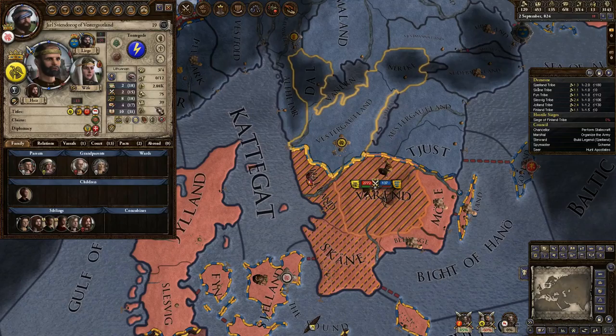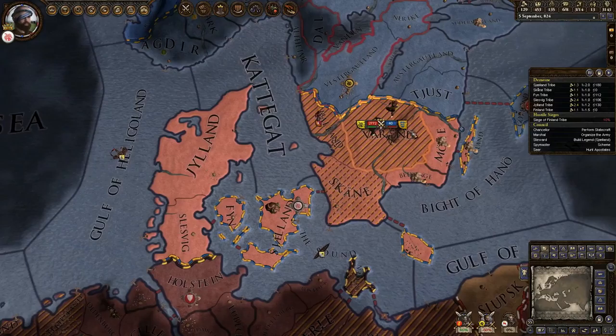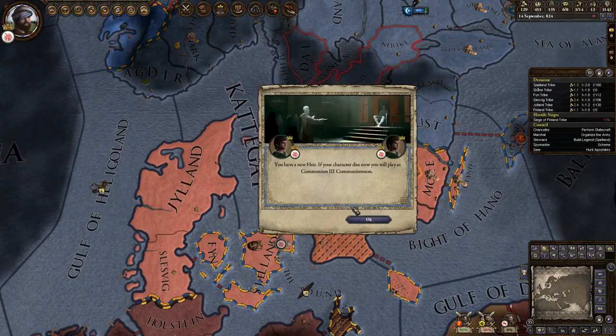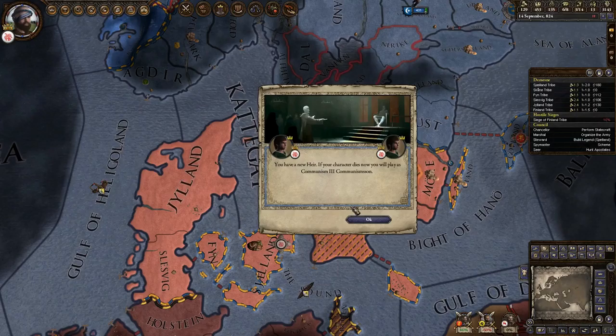This guy has 2886 troops, most of which are event spawned. Let's start the game up again. We got title loss on succession - several of them. We can press... You have a new heir. If your character dies now, you will play as Communism III.